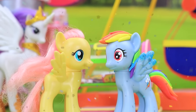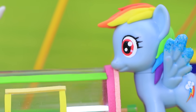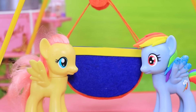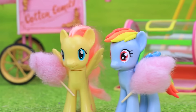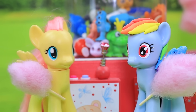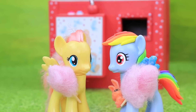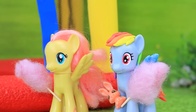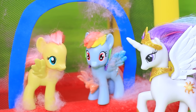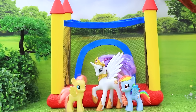Hello. Choose a ticket. Okay. Hooray. All attractions are free. Great. Let's go. Woohoo. Delicious cotton candy. Look — a toy vending machine. Go for it, Rainbow Dash. Wow. A cute bunny. Let's jump. Woohoo! Oops. The whole trampoline is covered in sweet cotton candy. Girls, you'll have to clean up. It turned out to be a fun day.